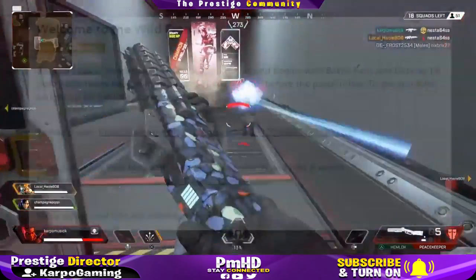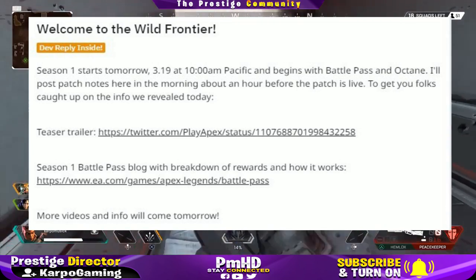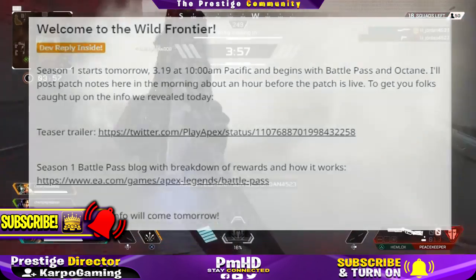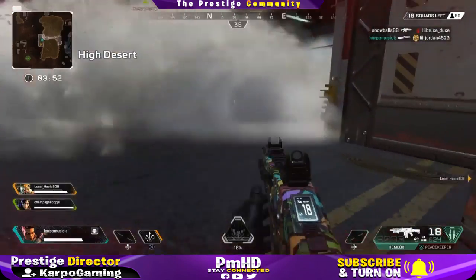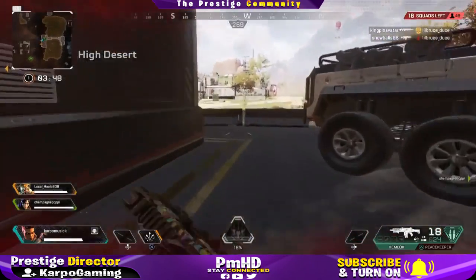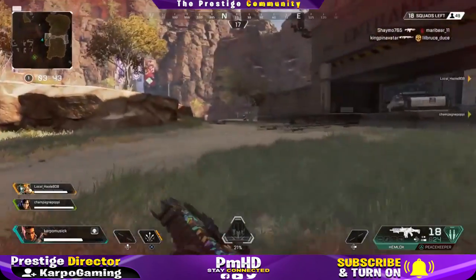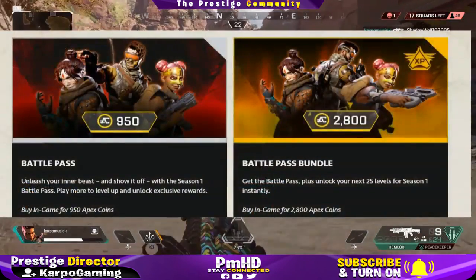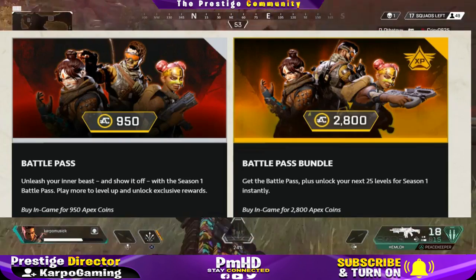Season 1 starts tomorrow at 10 o'clock a.m. Pacific Time. It begins with a battle pass and Octane. They will have patch notes posted tomorrow, so I will be posting that when it goes live — make sure you turn on that bell notification and stay up to date for more Apex Legends videos. The Season 1 battle pass lets you jump in, level up, and unlock unique rewards.